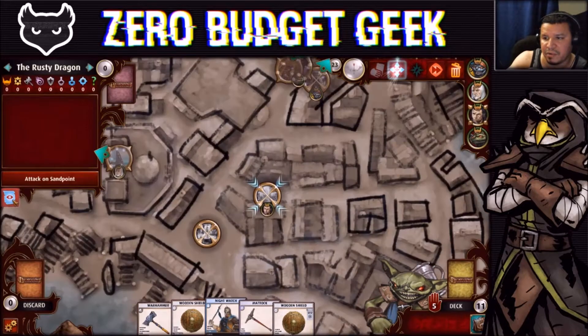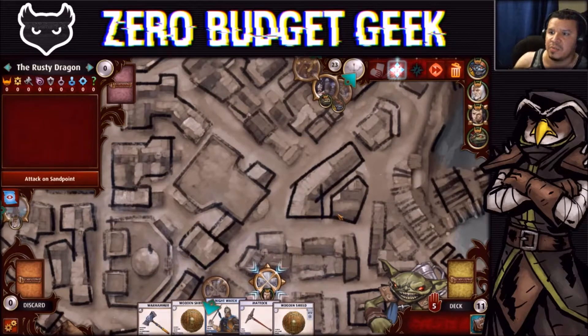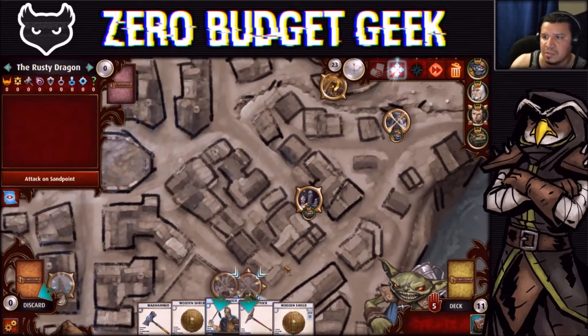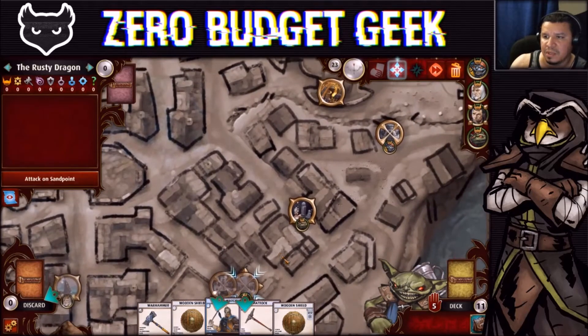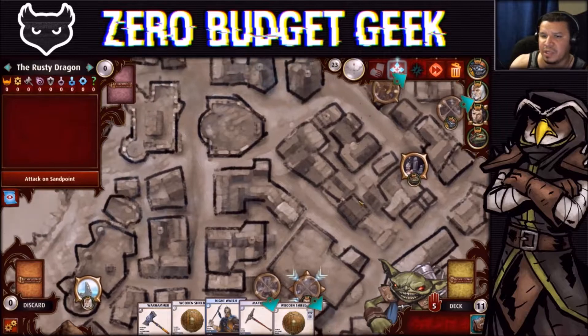We closed the Rusty Dragon earlier. Look at that — not even at turn 20 and we've closed three locations: half of them already! Fighter, where are you going to go? City Gate is closed, Desecrated Vault requires Wisdom which he's terrible at.